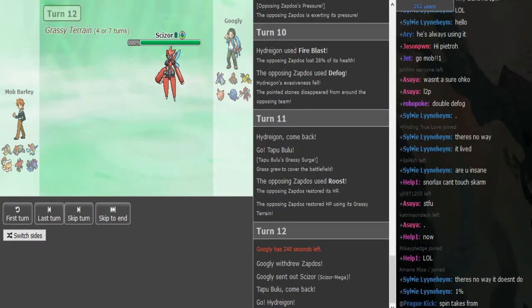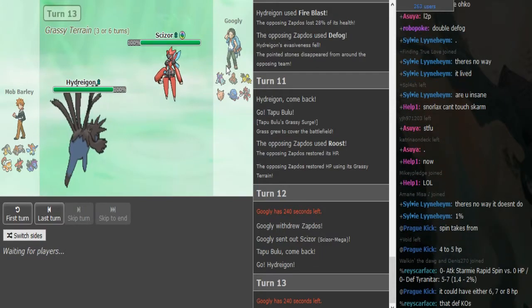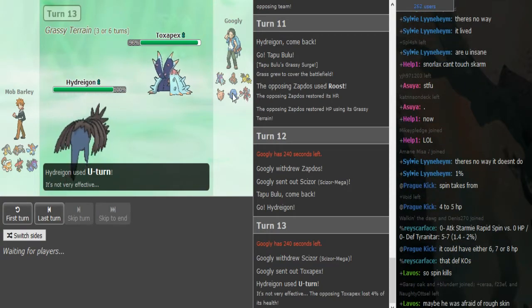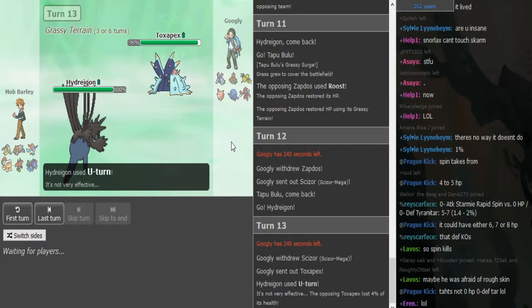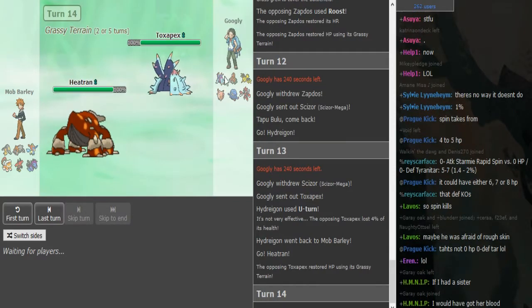I think Googly wins this game. He doubles out Hydreigon with the Fire Blast, and Googly just has a free switch into Toxapex. Morville AKA Lycergic — the thing is, what does he even U-Turn out into? If he has Fire Fang it would break through Scizor pretty easily, but Fire Fang is not that common on Morville. He goes into Heatran — this could be the Sub Magma Storm set with Earth Power. He doesn't have a chance here, I just realized.